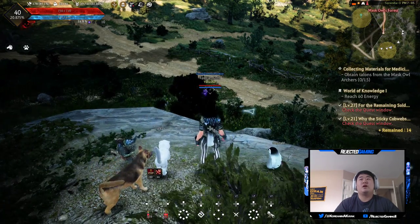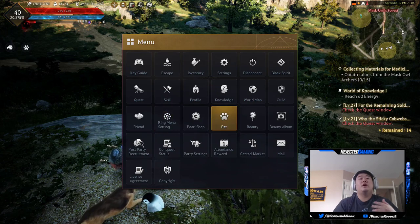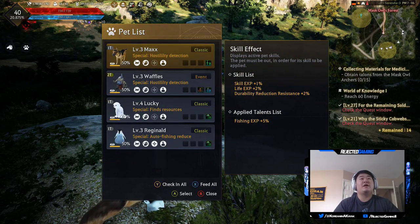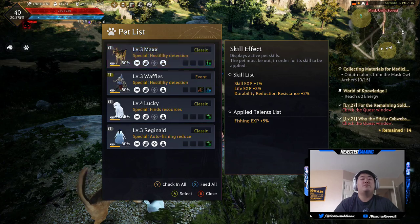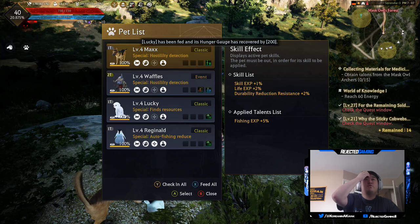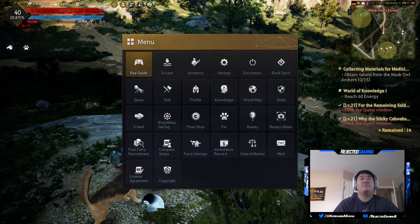The next thing is the pet screen. Most of us have a pet if you're playing early - keep an eye on the food percentage. Feeding your pet is also how you level them up. Go ahead and hit X to feed them to full. You can see they're all full now, they leveled up, and it will tell you all the skills you've gotten from them.